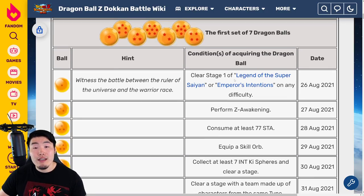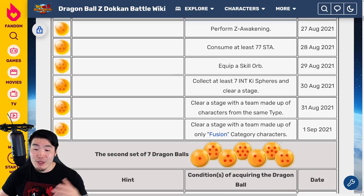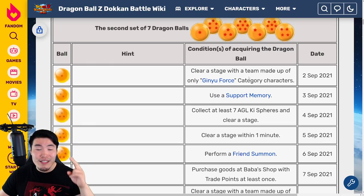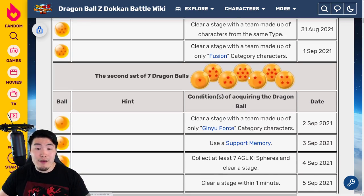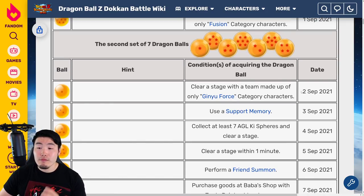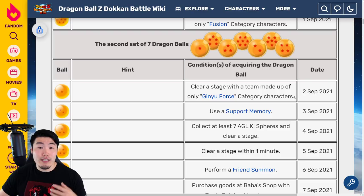After that, you can summon Purunga and make your wishes. We'll take a look at the wishes a little bit later in the video after we go through all the clues here. For the second set, once you've finished the first set you can start collecting. For the one star ball of the second set, available on September 2nd 2021, you have to clear a stage with a team made up of only Ginyu Force category characters. You'll need to get the free-to-play Ginyu Force units first, so if you haven't done that, get to work, get your Ginyu Force units, and then clear a stage.